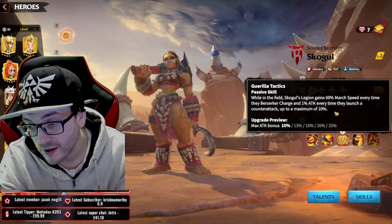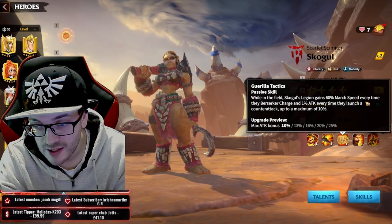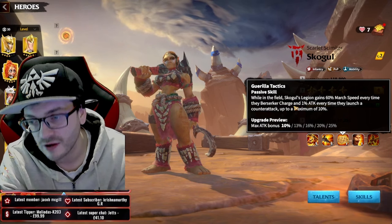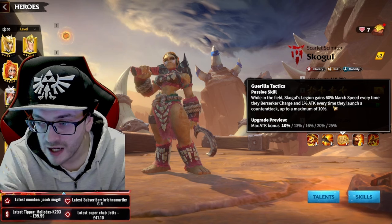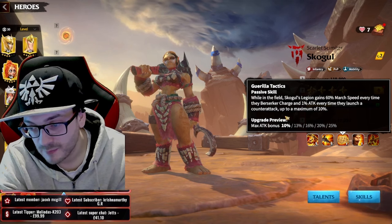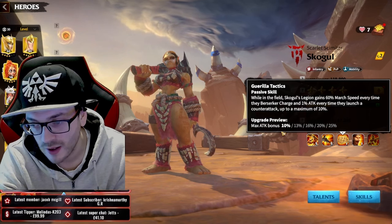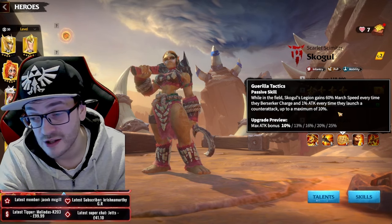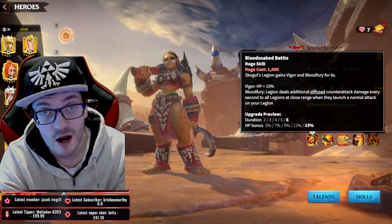When in the field, School Girl's legion gains 60 march speed every time they berserk-charge, meaning when they run towards an enemy to launch that rampage trigger. They also gain 1% attack every time they launch a counter-attack, up to a maximum of 10%, scaling as you upgrade this skill, going up to 25%. You can imagine the amount of attack you're gaining is kind of crazy when you're doubling up on all the counter-attack damage you're dealing everywhere around you.